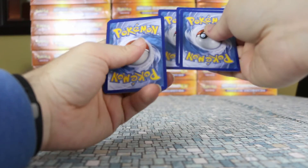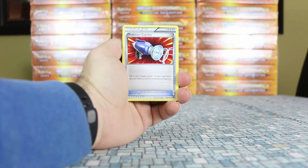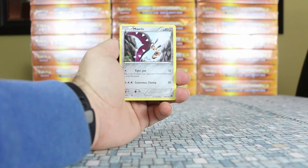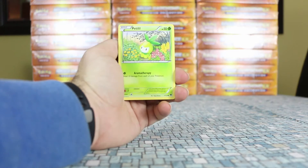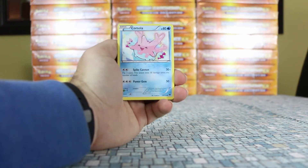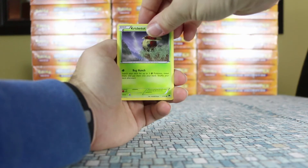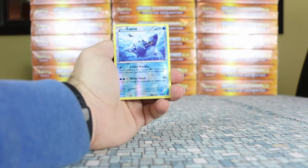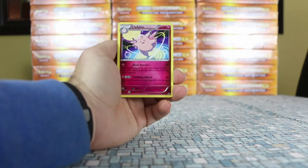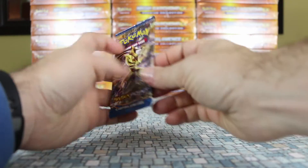Moving on to the first Breakpoint pack. We have a Pokemon Catcher, two Splash Energy, Mawile, Petilil, Scraggy, Corsola, Rattata, Cricketot. The reverse is a Lapras reverse, and the rare is Clefable.